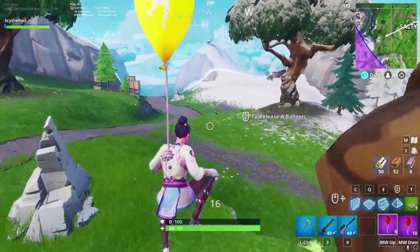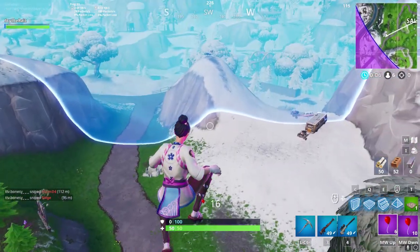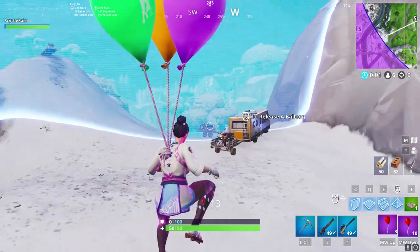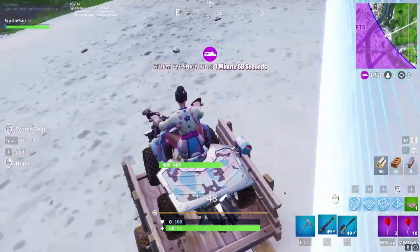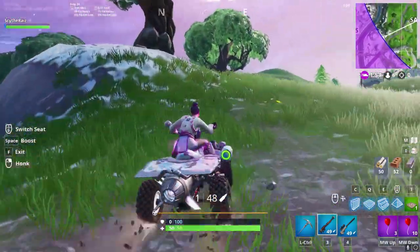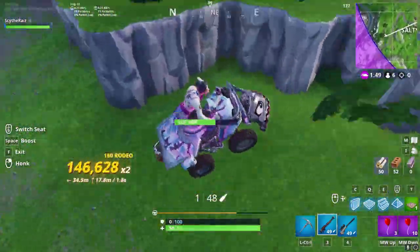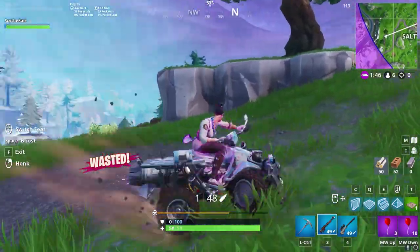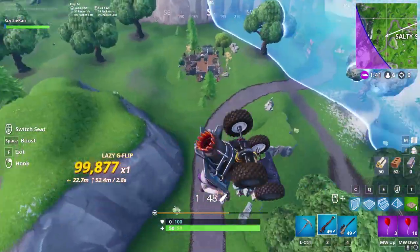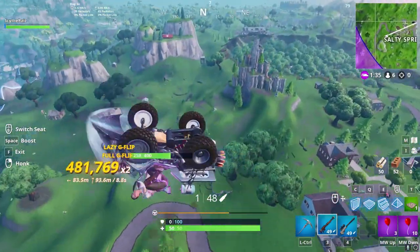We have to get over to these other quad crashers before the storm starts closing in and killing us all. We may take some storm damage. Go, go, go, go, go! That was so close - that was too close. Come on, we're going to hit the tree. We're so dead. We're going to get stuck in the storm. But we are not getting enough forward momentum, we're just kind of sticking here. There we go - there's our forward momentum.